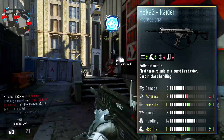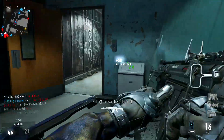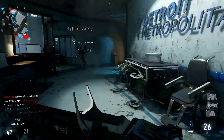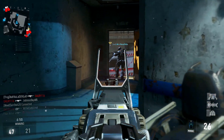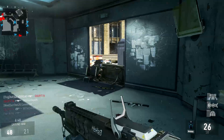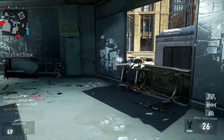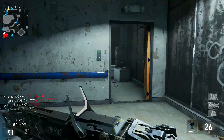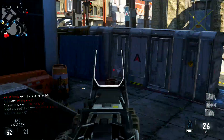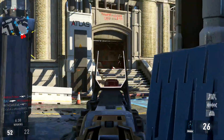With this variant, you are actually going to give up one accuracy point. On the regular HBRA3, you have 10 accuracy, but in this variant of the gun you're giving up one accuracy, bringing it down to 9. But you are giving that up for one on your fire rate and one on your mobility — meaning you're losing a point on accuracy but gaining a point on fire rate and mobility stats.